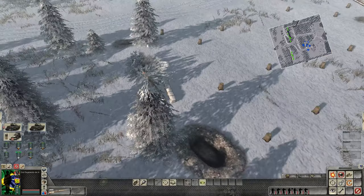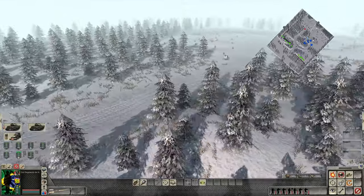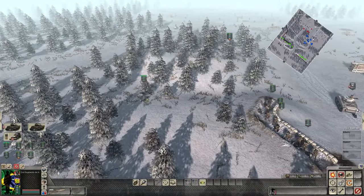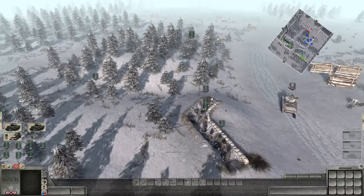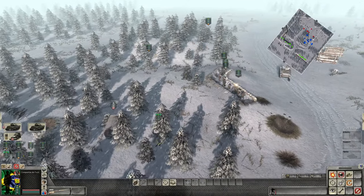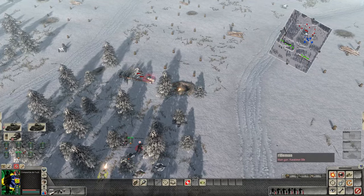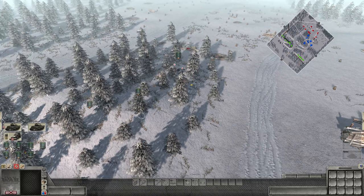There's German fighting positions here, you bet. There's more AT guns over on the left side. As soon as we capture our first positions here, we might be able to call in reinforcements. Let's make sure we keep the pressure on the Germans. There's plenty of fighting positions over here — the Germans do have a defensive line. We're going to take some losses on this one.